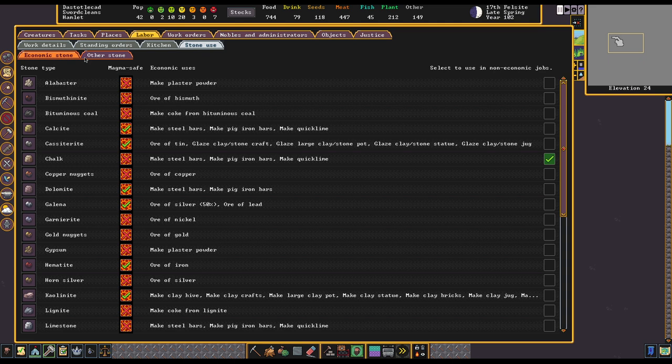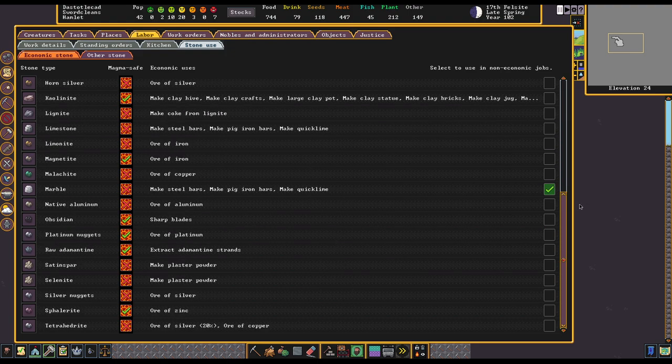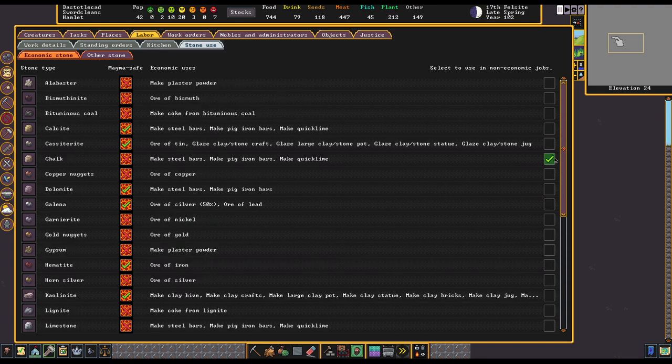The idea being your dwarves aren't going to use coal or hematite, for example, to make furniture with, because these are economic stones, so they're not going to be used for those sorts of things by default. However, I didn't realize this — our Fluxstone chalk over here, and there's also marble listed down here — they are flagged to be allowed to use for non-economic jobs. So our chalk that we did mine out was being used to make doors and other furnishings, which I don't really want, so I've gone and tagged that off.